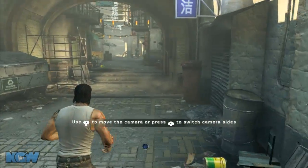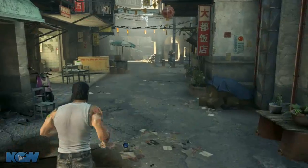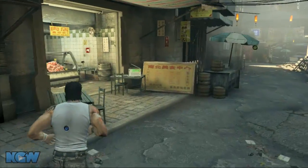The first radio of the entire game — as soon as the game starts, before you even pick up a gun, just keep going forward. Before you meet that contact, on the left side is the radio. Just walk up to it and press A.